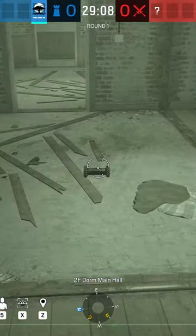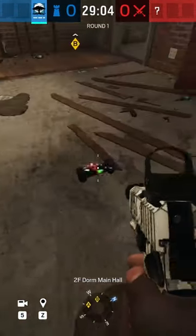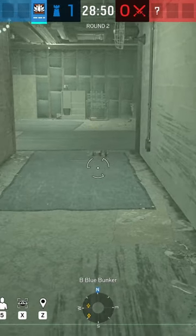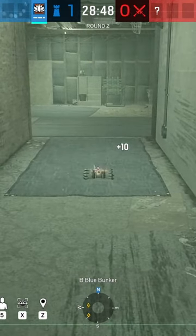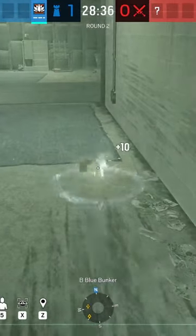You get one when equipped. The uses for this gadget are Intel Gathering, Intel Denial, and Plant Denial. This camera is a static thermal vision camera with an inbuilt EMP Burst with a cooldown that lasts around 8 seconds. Any of you or your teammates can operate your Bulletproof Camera by moving the camera around or using the EMP Burst.